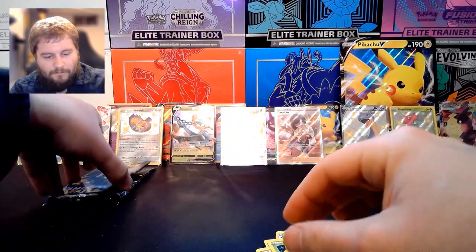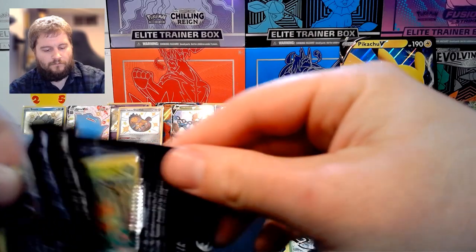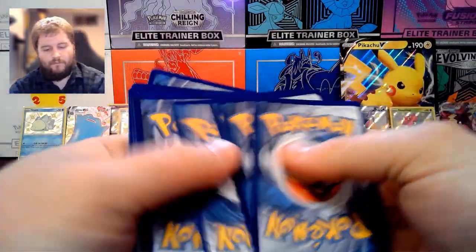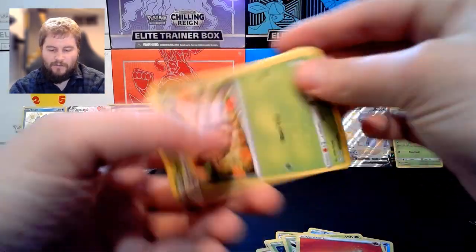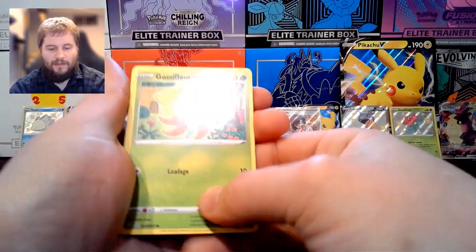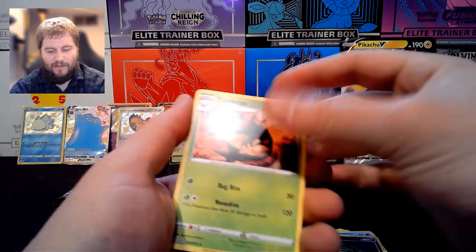Two packs left. We have Fire Energy, Dartrix, Rotom, Rusted Sword, Gossifleur, Chewtle, Morpeko, Cacnea, Horsea, Reverse Holo Spinarak, and Yanmega. There are apparently multiple Morpeko arts with multiple Pokémon in them.